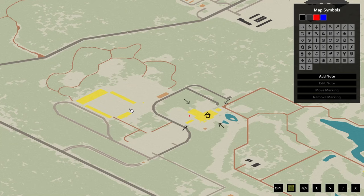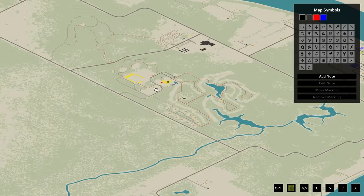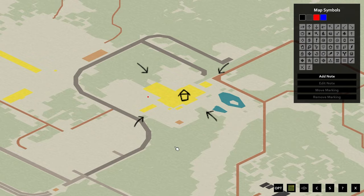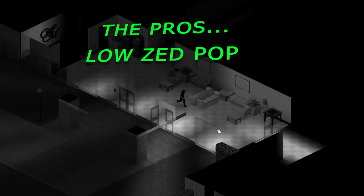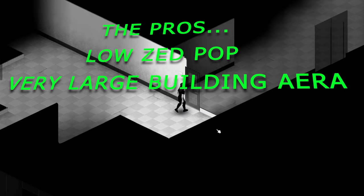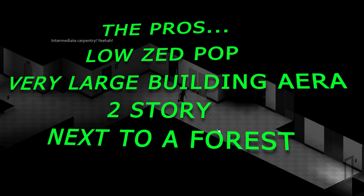The next base location is the country club, located southwest of Riverside. This is definitely one of the nicest looking locations in my opinion — it even has a swimming pool, so you can't really go wrong here. The pros: as this location is out in the sticks, there'll be a low zombie population, though make sure you're careful when clearing the area as there will still be zombies inside the building. This location also has a very large building area so you can expand to your heart's content. The building is also two-story, making it easy to secure, and it's right next to a forest so you won't be running out of wood anytime soon.